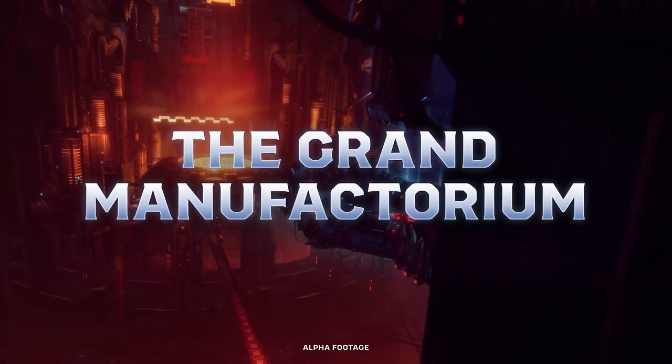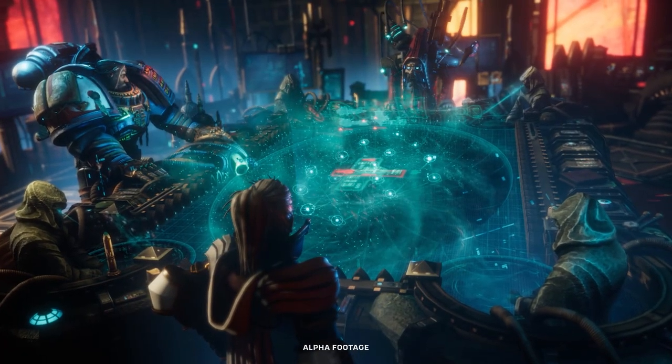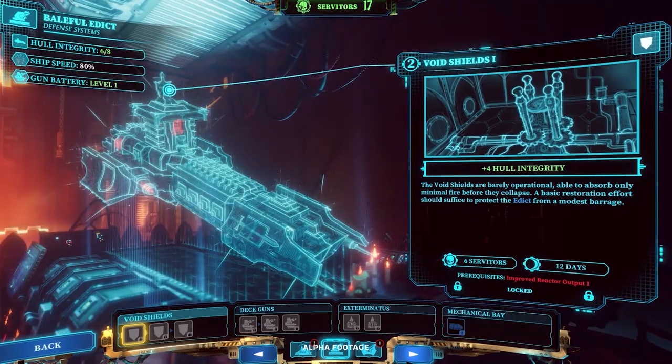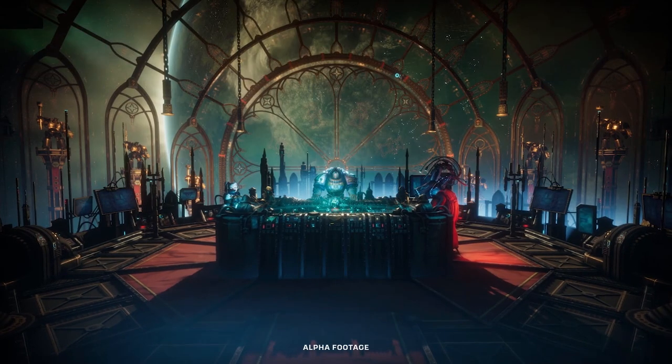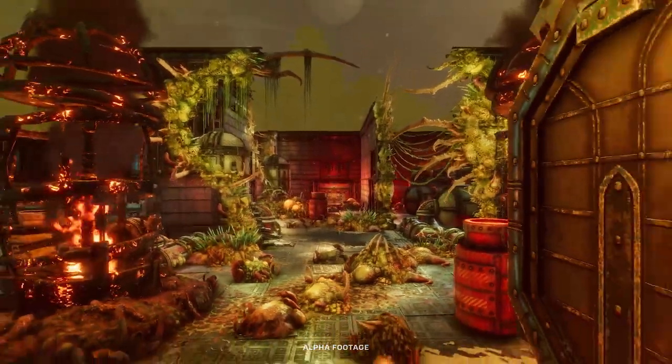The Grand Manufactorum is where you'll find Dominus Lunette. As the ranking tech priest, she's responsible for overseeing repairs to the Edict's systems — things like power generators, the warp drive, gun batteries, and more. It'll be up to you to prioritize which systems to restore first, to give you the best chance of keeping up with the rapidly spreading corruption.